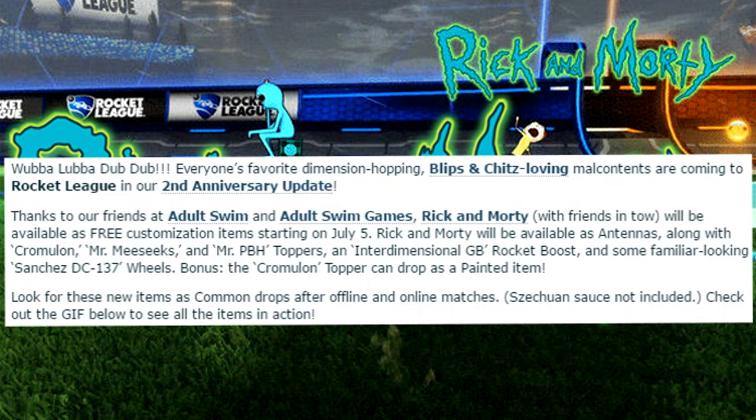"Mr. Meeseeks and Mr. PBH toppers, an Interdimensional GB Rocket Boost, and some familiar-looking Sanchez DC-137 wheels. And as a bonus, the Chromulon topper can drop as a painted item."